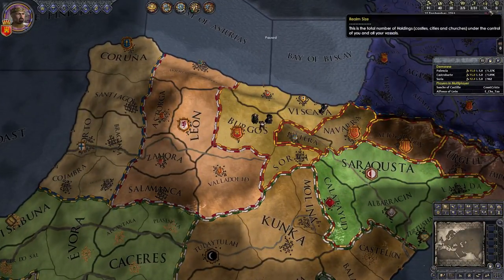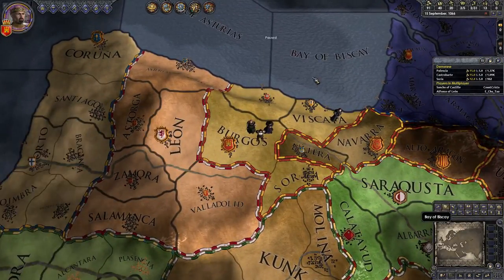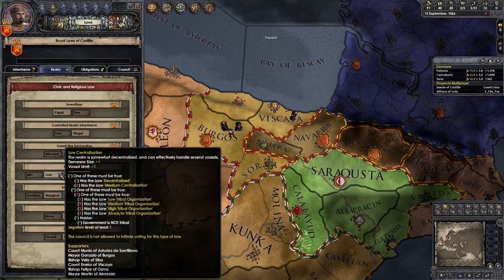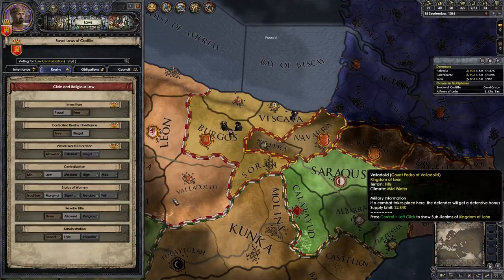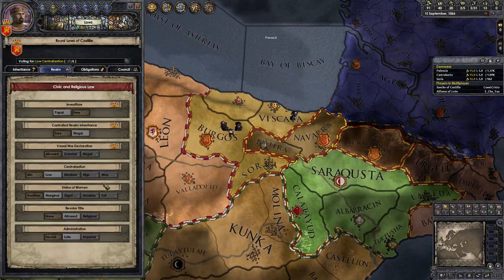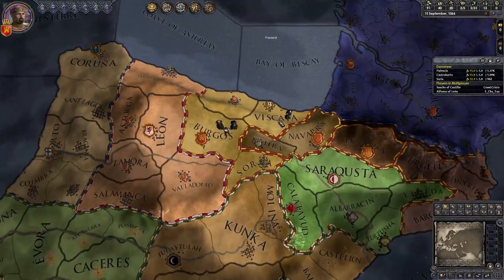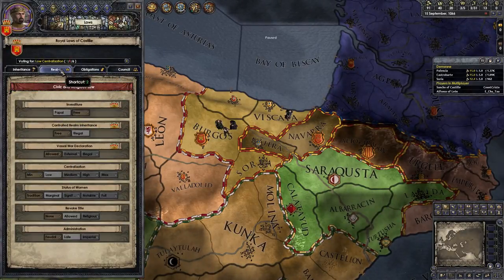Next you have realm size, which is the total number of holdings in your realm, counting all the lower and top ones. Then vassal limit - that's the number of vassals you can have, and that's the one that comes into play with centralization. The more centralized you are, the fewer vassals you can have but the higher domain size you can have. People tend to like centralization, and you can almost certainly and probably should pass centralization low, which will increase your domain size by one but reduce your vassal limit. You'd have to take over all of Hispania to even meet your limit right now - that's because you're very decentralized. The more decentralized, the more vassals you can have.